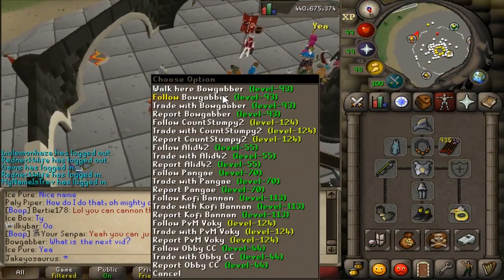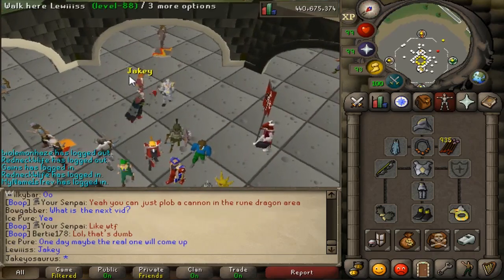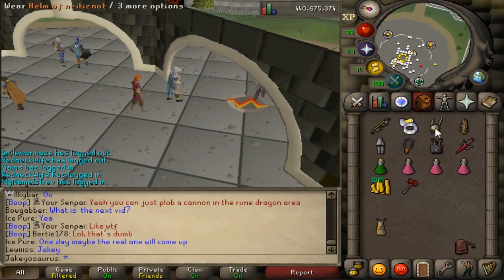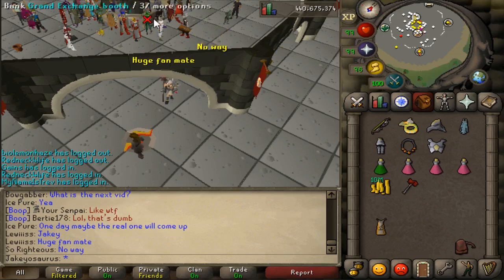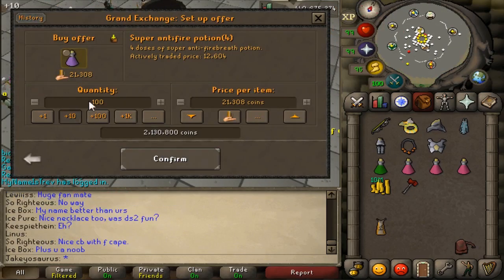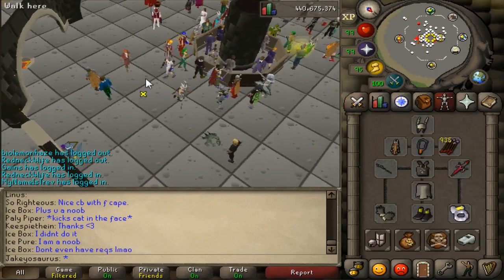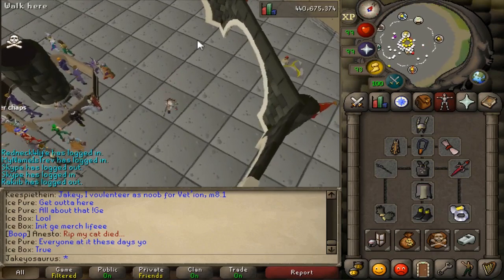And the beginning — what is next vid? Do rune dragons. So the journey begins of the 100 rune dragons. I was going to use this gear because it looks sexy with that cape, but people told me that this gear setup is better with the full melee and the dragon defender, and using the super anti-fighter potion. No idea how many I need, but I'll buy that many — 1.3 mil worth of them.